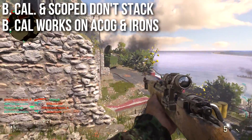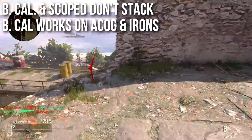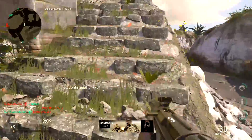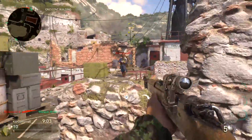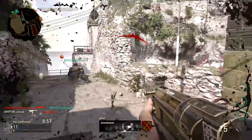Ballistic calibration and scoped don't stack, but more importantly, ballistic calibration works with ACOGs and iron sights too. So if you're sniping with an ACOG or using the iron sights on the Kar98, ballistic calibration will reduce the idle sway on those sights. Pretty much no matter what you're sniping with, you want ballistic calibration on it because it significantly increases accuracy across the board, even with iron sights.